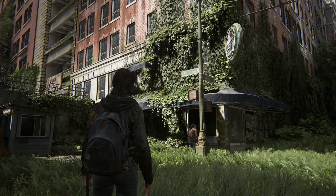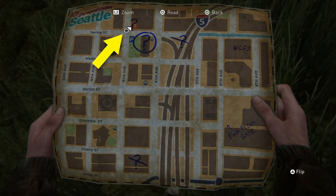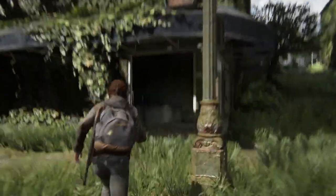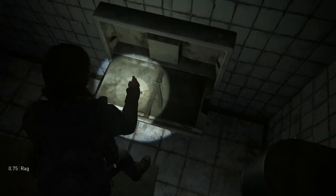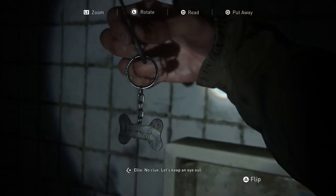The first thing you gotta do is go to the northern part of the map in Seattle downtown to this coffee shop right here at 5th Avenue and Spring Street. Enter the bathroom at the back and pick the key on top of the diaper changing station. Examine the key to reveal a new location on the map.